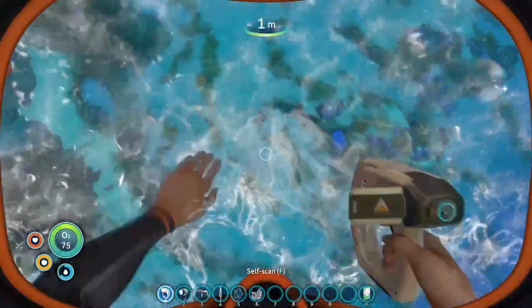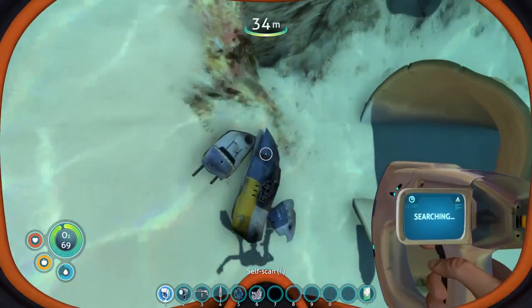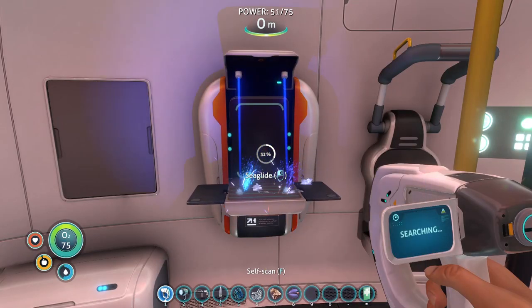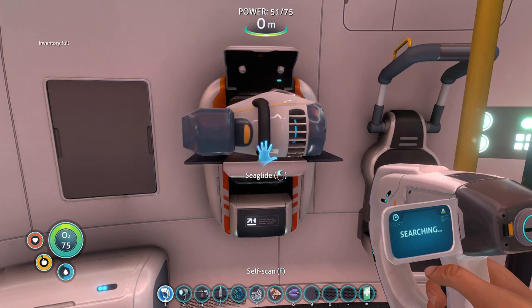Pretty soon we're going to get started on the outskirts of a base. But first let's get our sea glide going. We need some gold and silver though too, so we've got to keep looking for stuff. Sea glide - looks like we've got the stuff to make it. Oh, this is a huge advancement right here - this gets us moving around a lot faster. One of the mods also should give it a little bit of a boost as well.